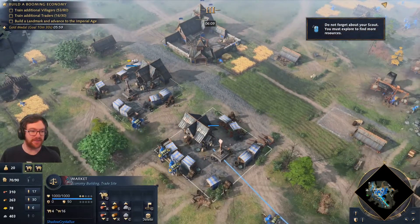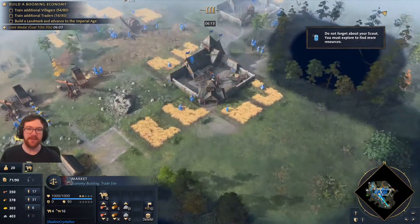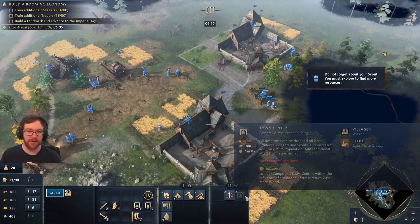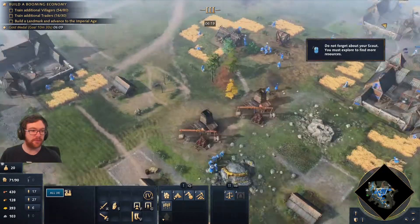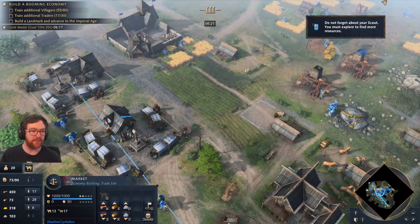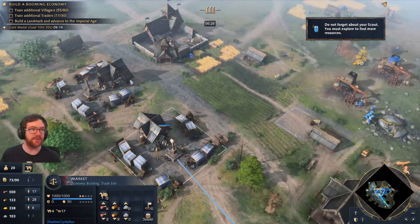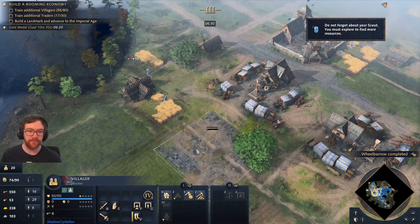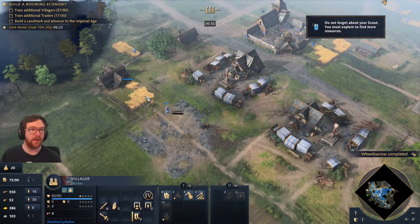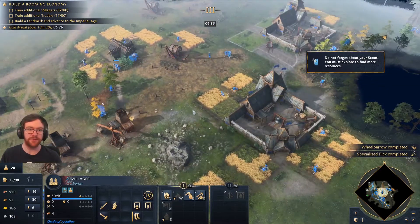There's no go-to hotkey, which makes it so much more difficult than it needs to be. I think wood is the most important bottleneck resource here right now. So I need 13 more traders — I think I want one more market then. Oh, I need to get to Imperial, which is quite a bit of food, so we really need to get this food going in.